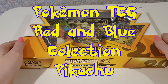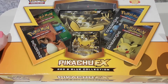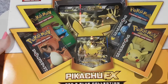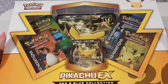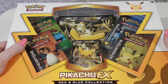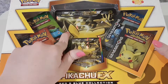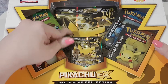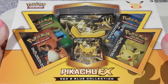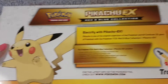Hello everyone, Pinkie Summer here, and this is an unboxing of the Pikachu EX Red and Blue Collection from the 20th Anniversary line featuring Pokemon Generations cards. I believe this is slightly different from the European version and slightly different from the American version, because the American version you get a little Pikachu figure, whereas in this one you get a giant version of the EX card. I'm not sure why they did that — I'd actually prefer the little figure — but let's take a look at what you get inside the box.